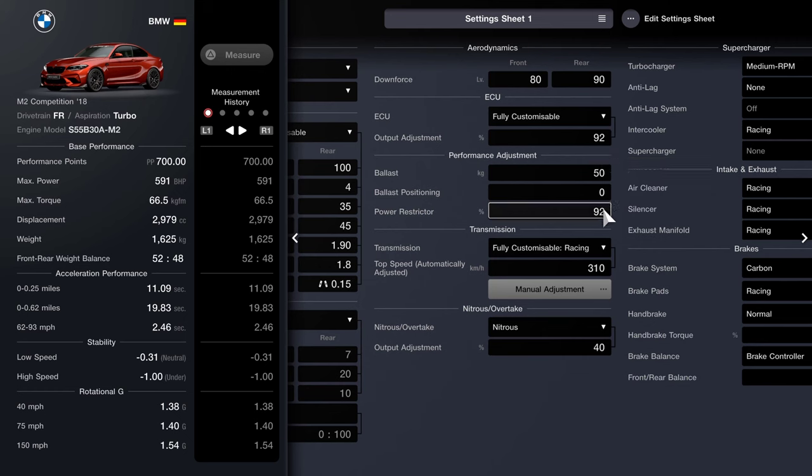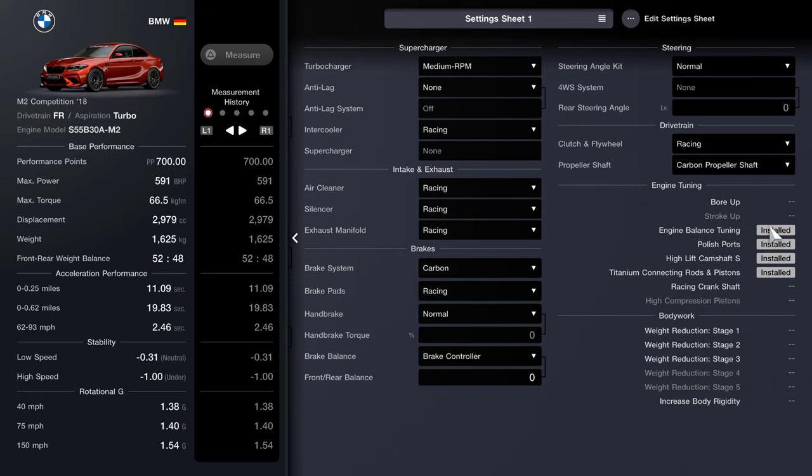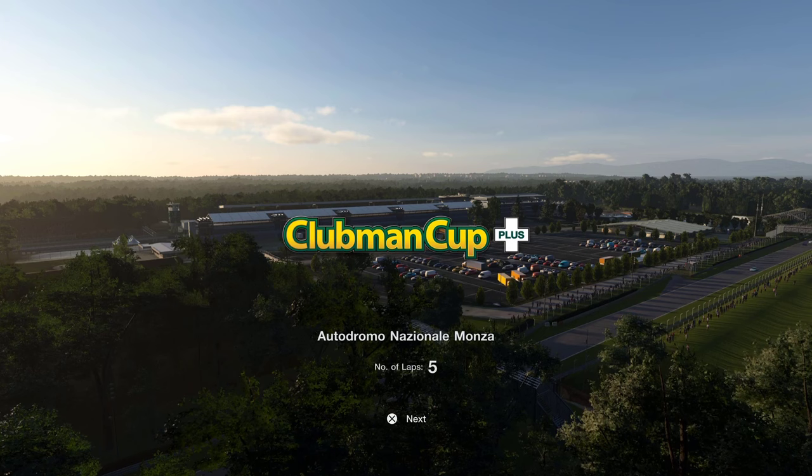The output adjustment is 92, ballast of 50, the power restrictor of 92 to bring it all under — or bang on — 700. I've got the gearbox set to 310. I've got nitrous in there as well. The turbo is medium RPM with anti-lag none, intercooler racing, racing for the intake and exhaust, brakes carbon as usual. You can see all of the other changes — just pause the video if you need to copy those down.